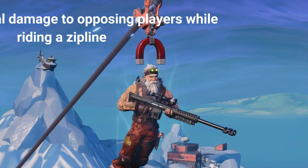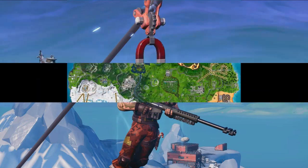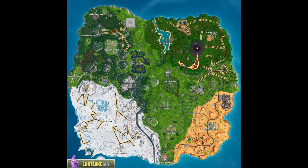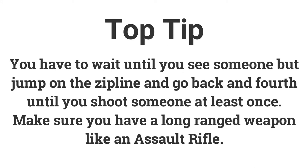The sixth challenge is a stage challenge. The first stage is: deal damage to opposing players while riding a zipline, earning 10 battle stars or 1000 XP. There are many ziplines in the snow biome or the jungle biome. Once you are on the zipline, you can go back and forth while shooting opponents. Make sure you have a long-range weapon like an assault rifle, as this makes it easier to get hits.